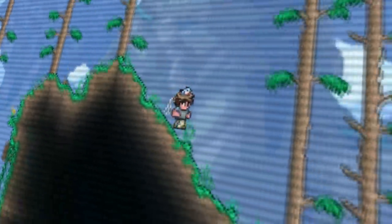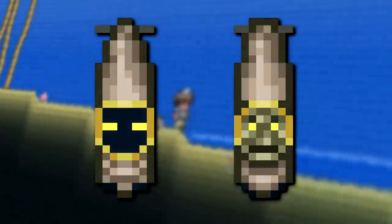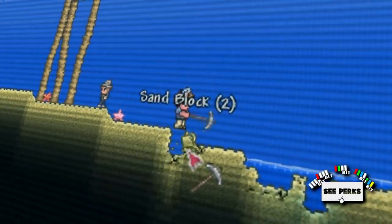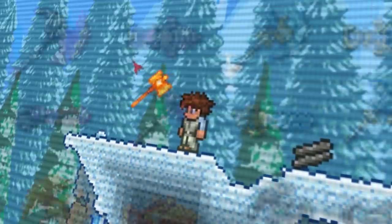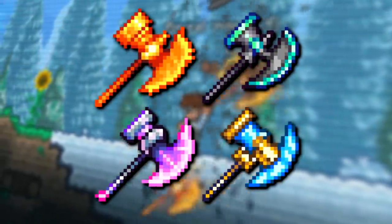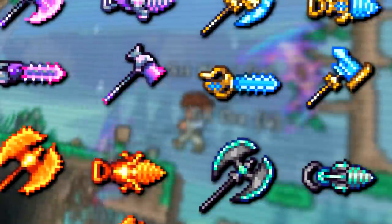Now on to my favorite part — Terraria's unused items. Earlier I mentioned the unused banners for the white cultist archer and severed hand, but there are also normally unobtainable banners for several other enemies, including the blue cultist casters and fighters, white cultist casters and fighters, poisonous spores, and a small star cell banner. Some normally unobtainable items can still be accessed via mods and inventory editors. First are several unobtainable luminite tools — hammers, axes, and chainsaws in the solar flare, stardust, vortex, and nebula variety — likely scrapped in favor of the ham axes, which fulfill the function of both hammer and axe, making the standalone items redundant.